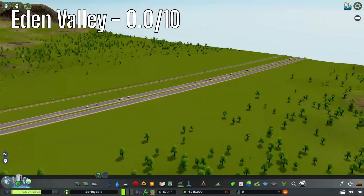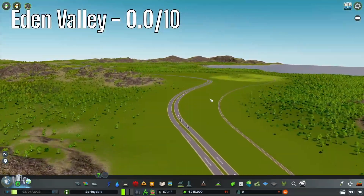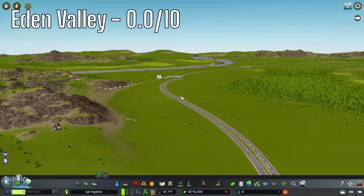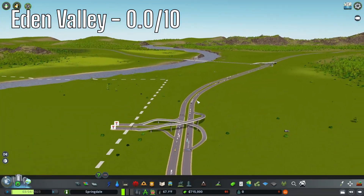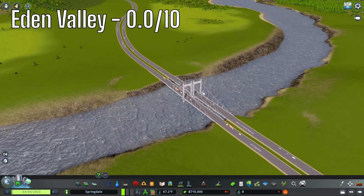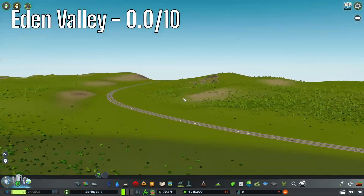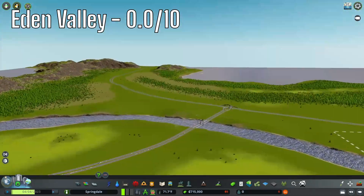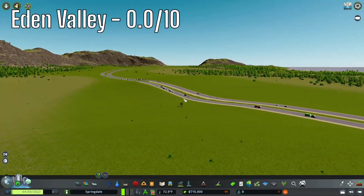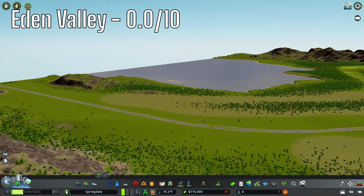The first map is Eden Valley. The highway starts out great — it's nice and flat and not too curvy. The only issues are terrible vanilla interchanges. I don't know why that's a suspension bridge, but we'll just ignore that for now. Look at these highways — this is what a highway should be. There's a bump here, but that's not a big deal. The roads are pretty good.